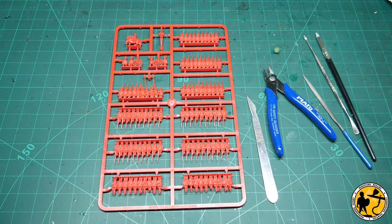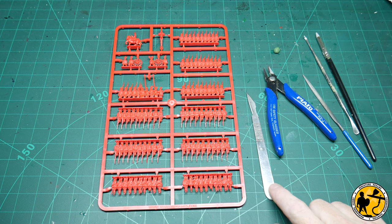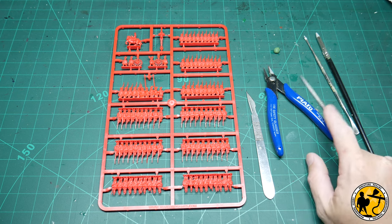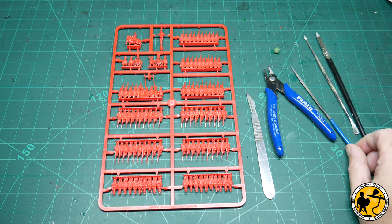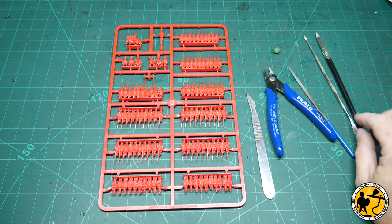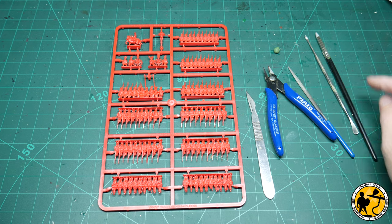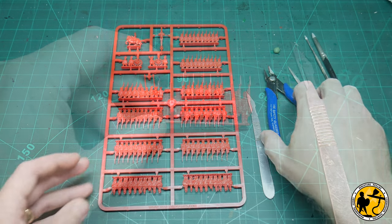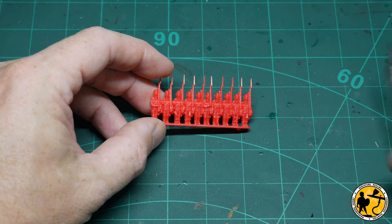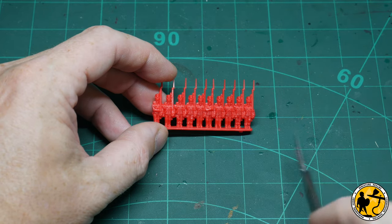So what do you need to split these strips? You definitely need a blade - I use these scalpels with 10A blades, really cheap to buy in bulk. Clippers are potentially useful to get them off the sprue, definitely. A fine file I'd say is a definite. Then there's optional tidy-up using sculpting tools and a little bit of green stuff.